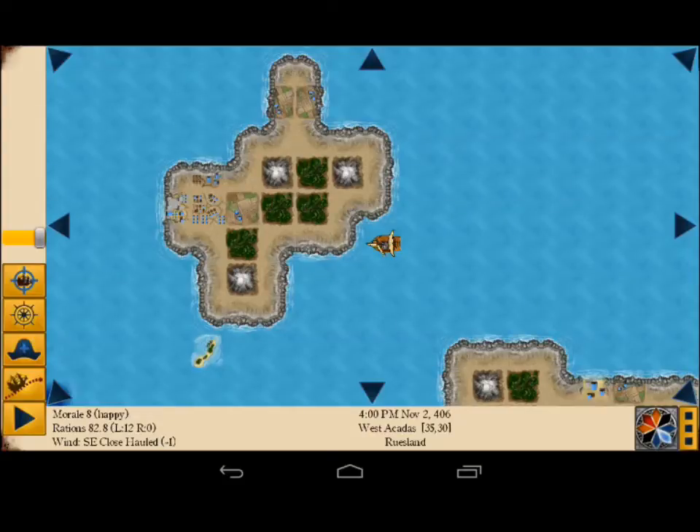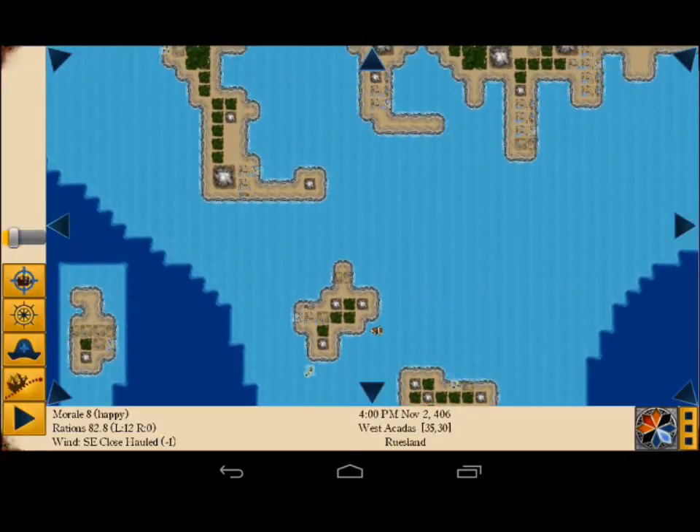Each region has a different prevailing wind direction, and in the near-term update to Age of Pirates, the prevailing wind will change slightly occasionally within each region, so it's something to keep an eye on constantly to make the best of your ship, your sail plan, and the wind at your back.